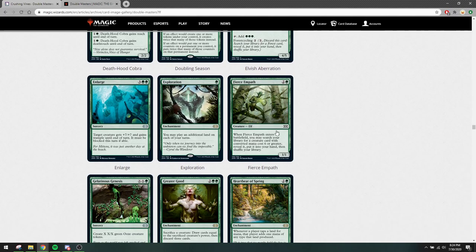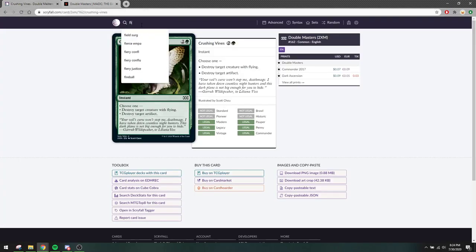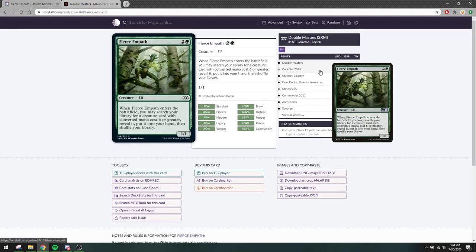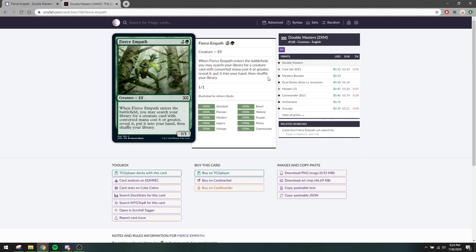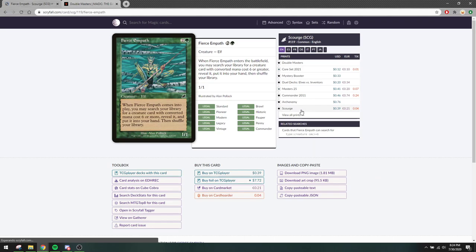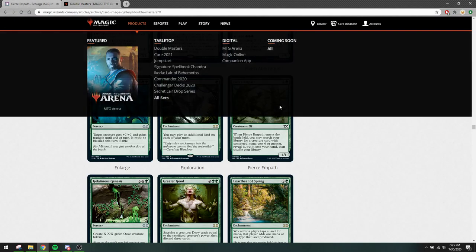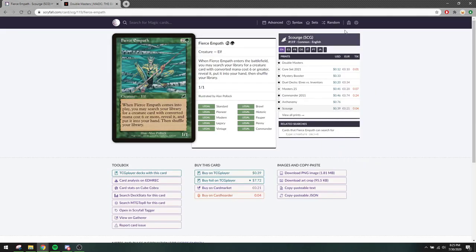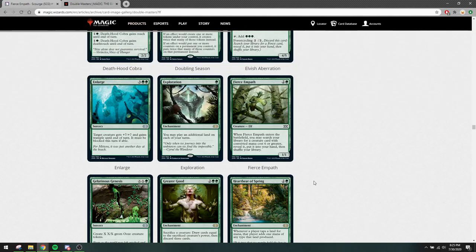Fierce Empath — cool to see it at common. I think it was reprinted in a Core Set as uncommon, so right now it went back to common but with new art that I don't like — I prefer the old art. You want to play this card in some ramp strategy as a way of tutoring up high-mana plays. It was already reprinted a lot so it's not going to change the value of the card much. Maybe you can find a copy or two for your decks.